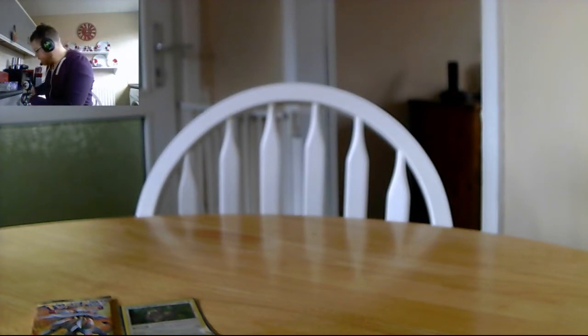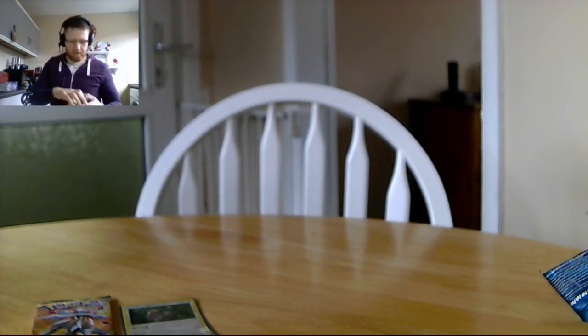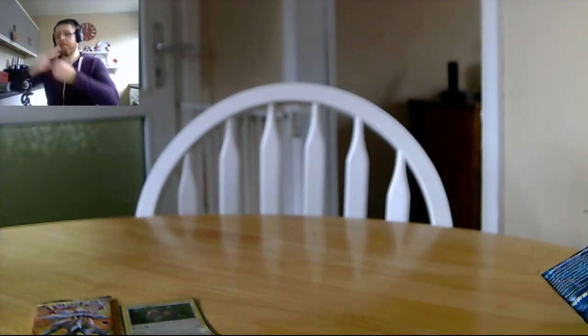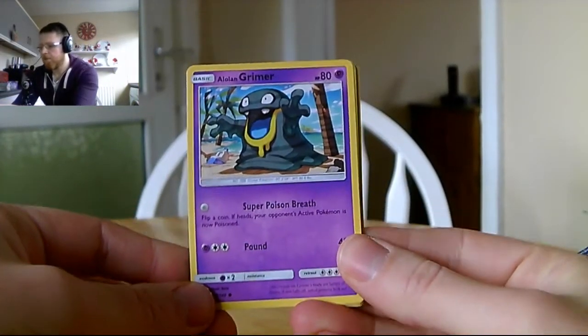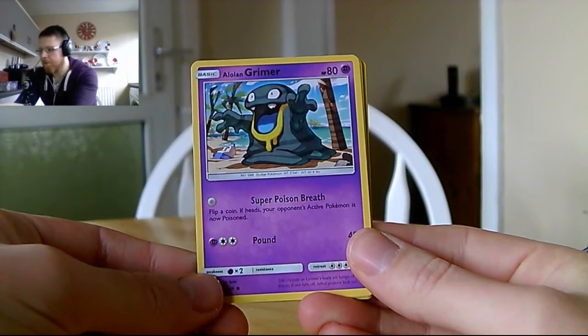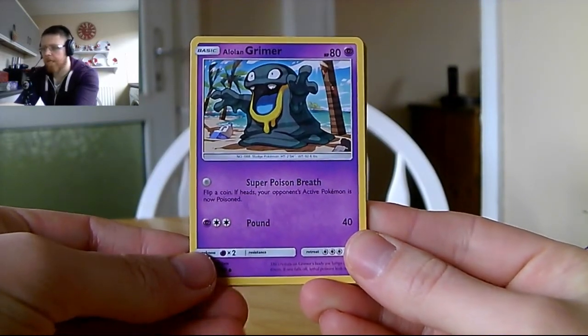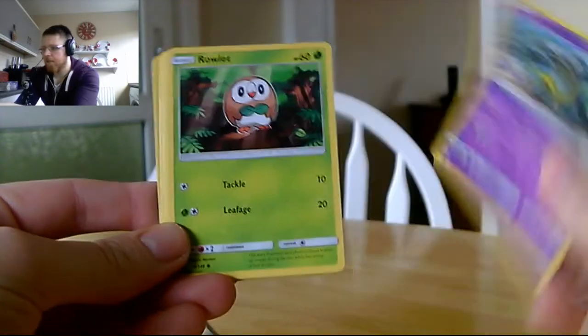Opening the Lunala pack — come on, we want some good pulls. Oh, this is a new one! We have not seen him yet. Didn't even know he was in this set. It's Alolan Grimer with Super Poison Breath — flip a coin, if heads your opponent's active Pokémon is now poisoned — and Pound does 40 for three energy.